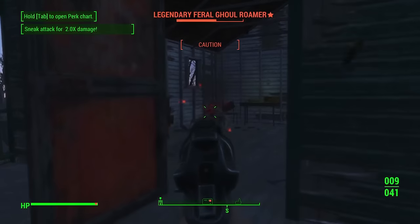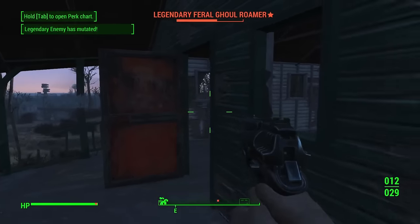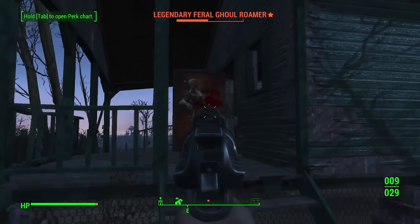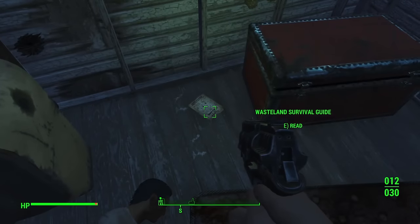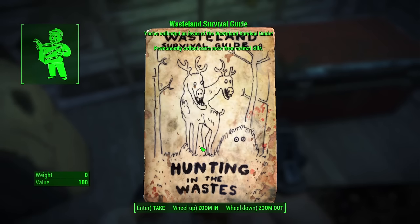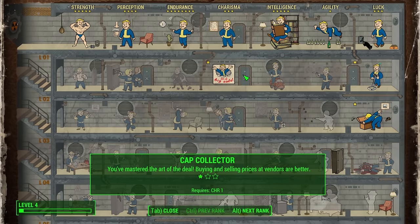Back on track, I go to Sunshine Tidings to deal with some ghouls — no sweat, no fuss, the 10mm pistol does really well. We grab the Wasteland Survival Guide, so animal kills give us double the meat, meaning double the healing items. With a couple of finishing touches done we're ready to begin our grand journey into the main story.